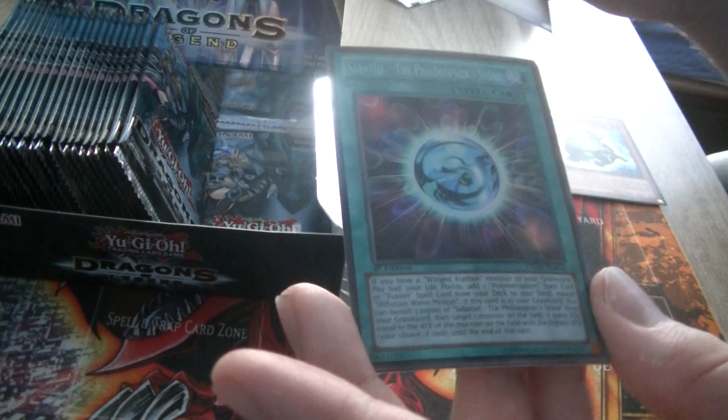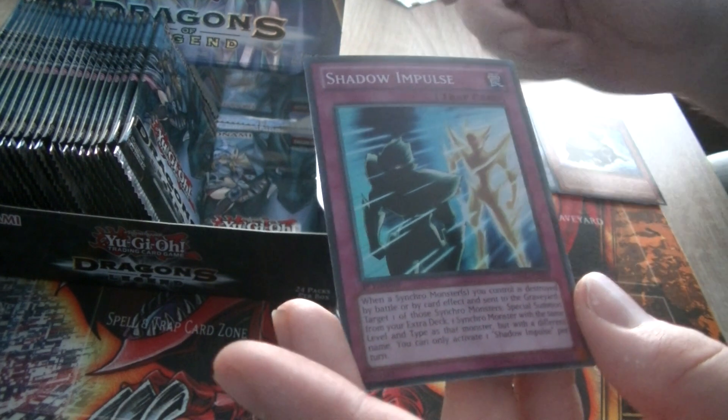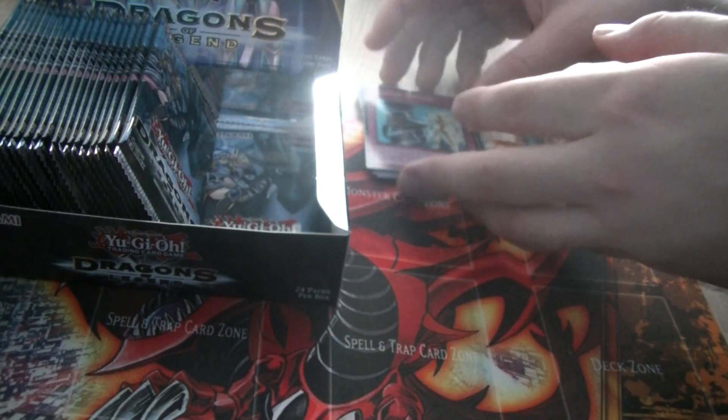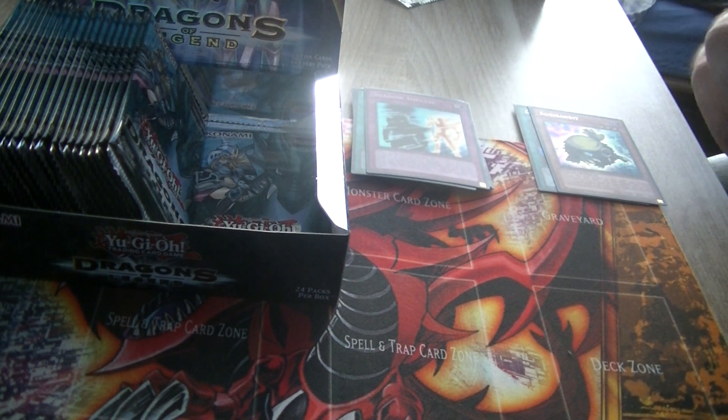Lillibot — funny card. Sabatiel the Philosopher's Stone and Shadow Impulse — not too bad of a card if we have to believe some people, but I think it's a little too situational to be a great card.